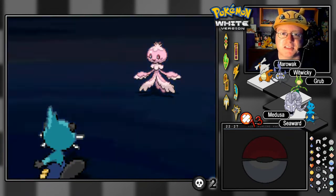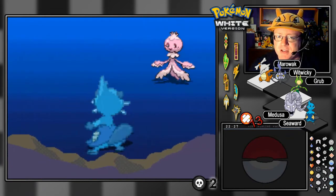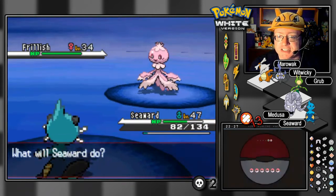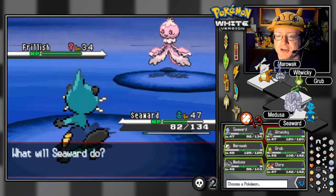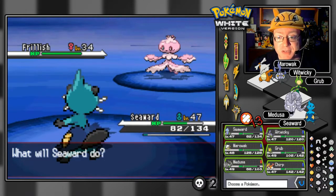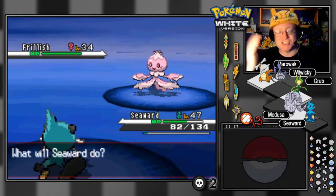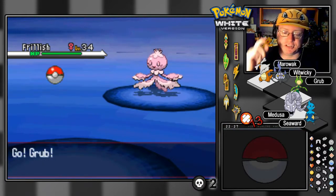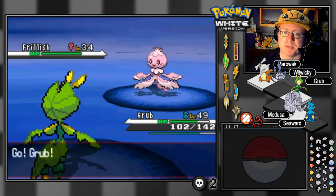That opponent has Water Absorb — that's going to make this a little bit trickier. But we've got plenty of Pokemon to choose from. We have a few that are weak to Water, but Grub is available just in case of such occasions to deal with this thing.